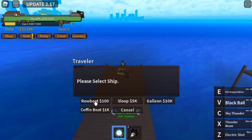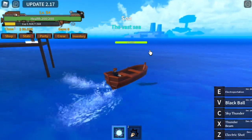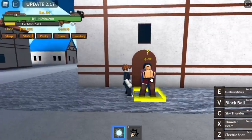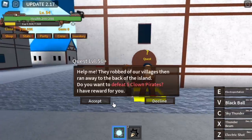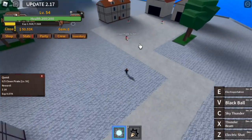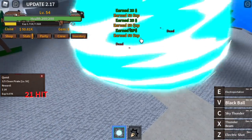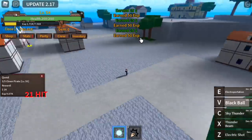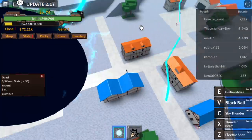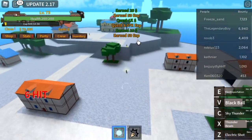Time to proceed to our next island: Pirate Island. Here we're going to defeat Clown Pirates again. This island will be fast — just use your V skill, the Black Ball, and your X skill. You need to defeat 5. Goal is level 75.